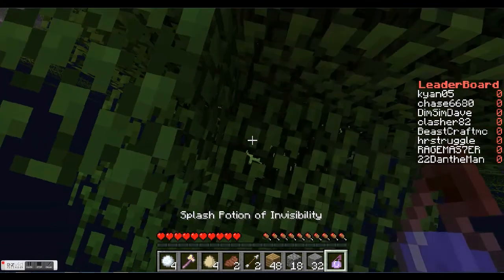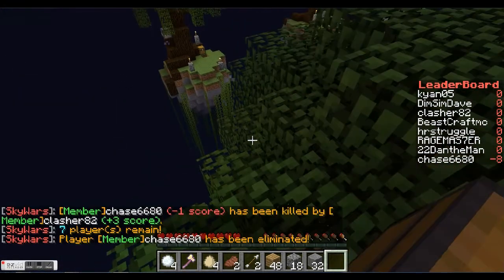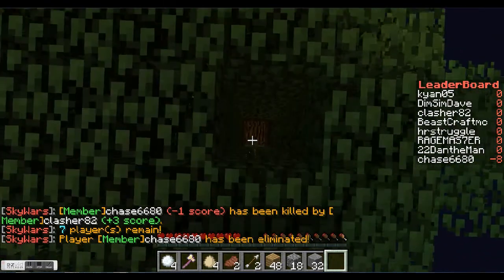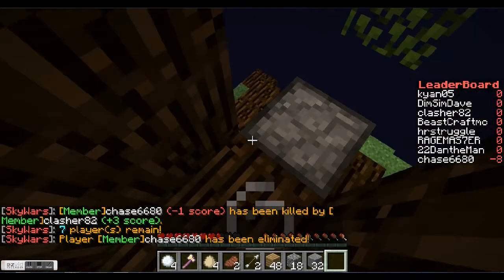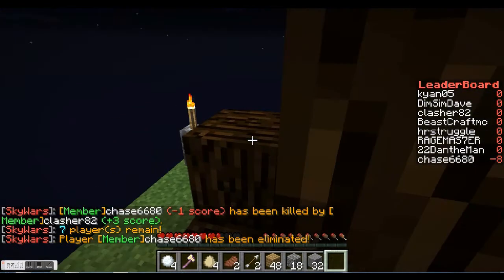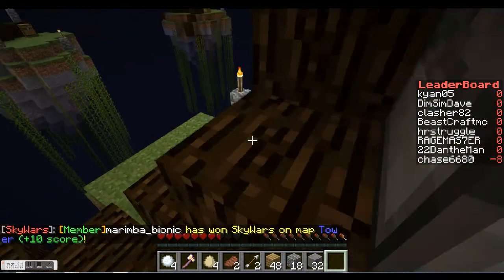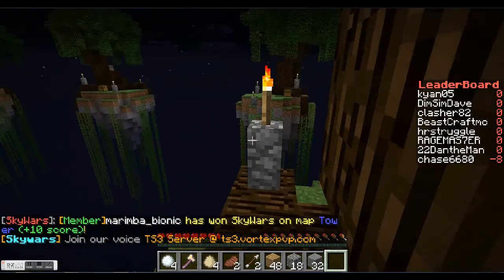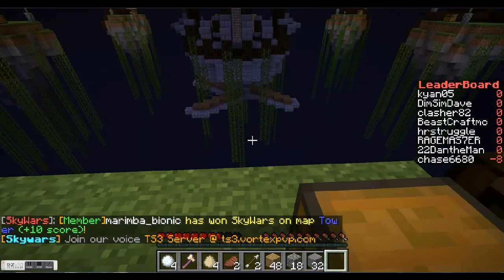Let's smash that invisibility potion so no one can see us. Another thing: when you're wearing invisibility, don't wear any armor and don't hold anything — or try not to hold stuff unless you're actually using it. Because then someone can see you. We don't want them to see us.